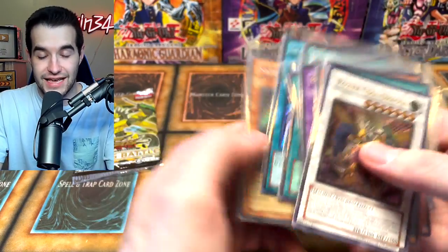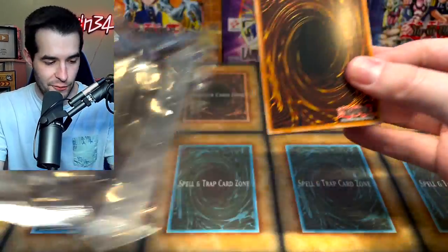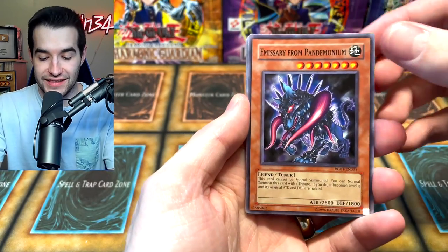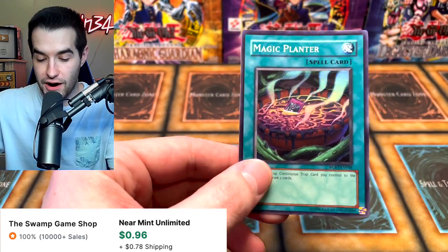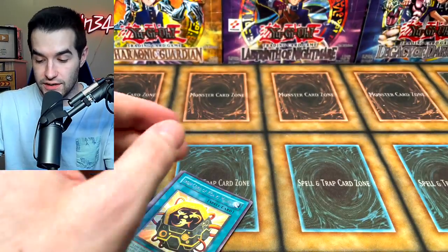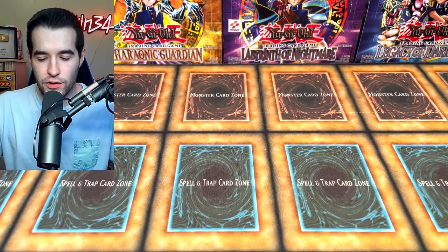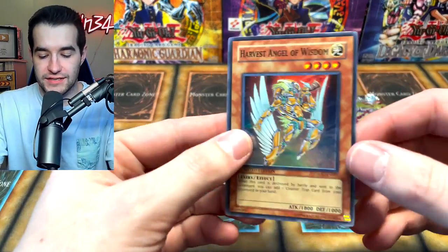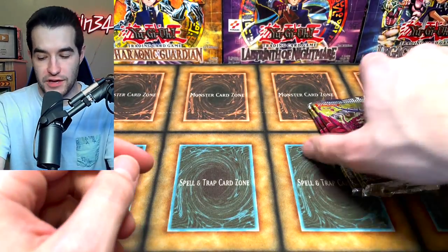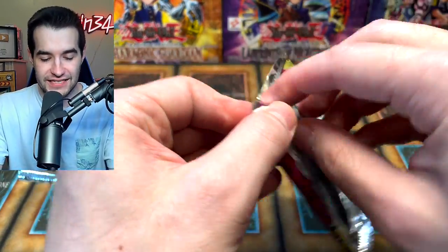Junk Box — eventually we will do a top pulls of all time video again. Kalut — very nice. Calming Magic and Natural Tune. Two more packs of the Power Tool Dragon pack — also called Raging Battle. Guardian — oh it's the Power Tool Dragon pack! Ultimate rare! So the other day we pulled a ghost rare and an ultra rare, but no ultimate. Today we have an ultimate rare to fill in that gap — Ultimate Rare Power Tool Dragon! This is a heck of an opening.